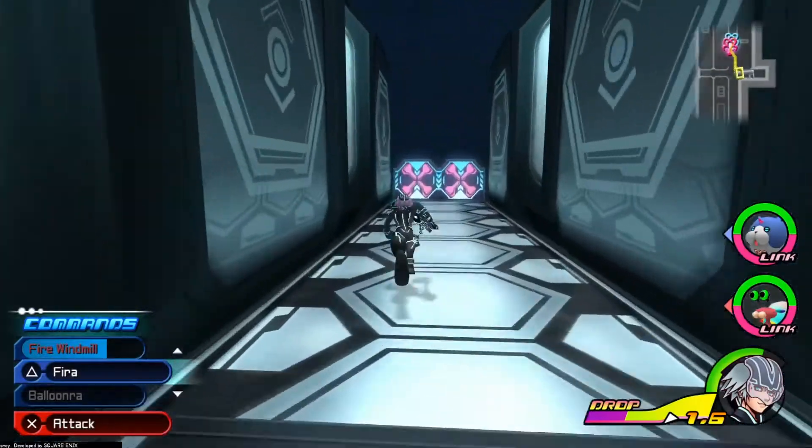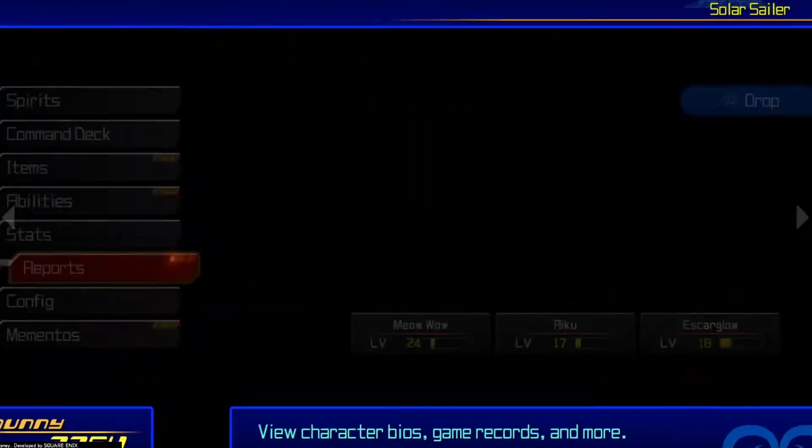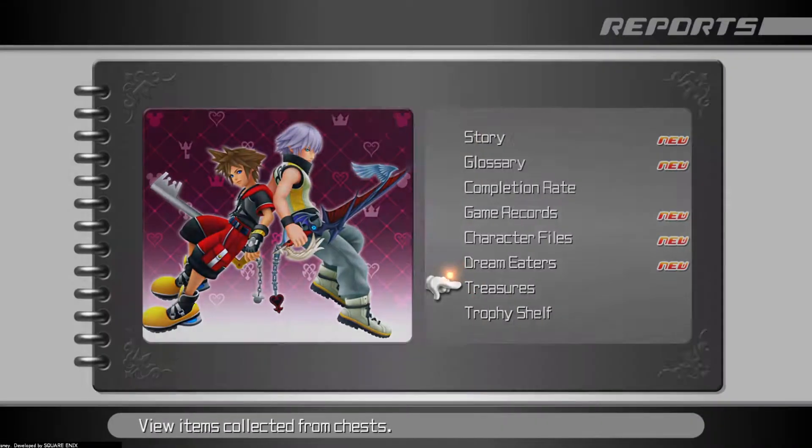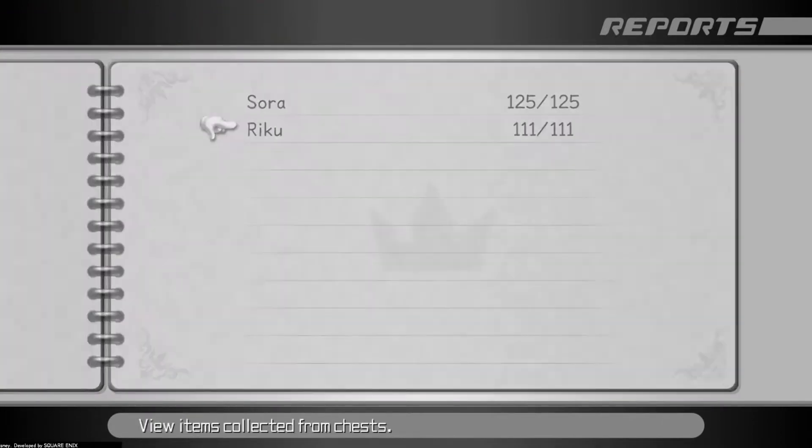It's right there right next to that land. Here is the chest — this should be the last one. Let's have a quick look. It is — so that is all the chests for Riku's Grid.